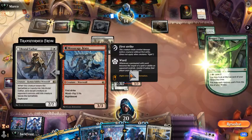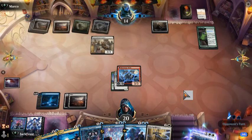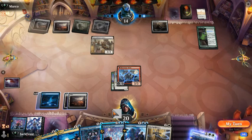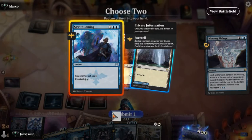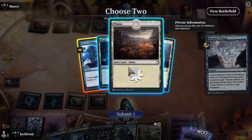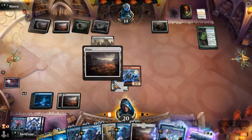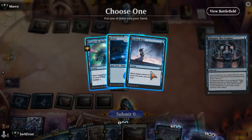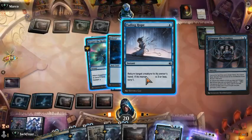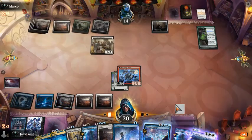If he's able to take this out, yeah he gets his creatures back, but we're hoping that doesn't end up being the case. So we're going to Memory Deluge and put two cards in our hand. We're going to put a Saw It Coming and a Plains because we have a lot of Islands already. We drew Plains. Now we're going to cast a Glimpse of Cosmos. We're going to put this Fading Hope in our hand and foretell this Glimpse of Cosmos.